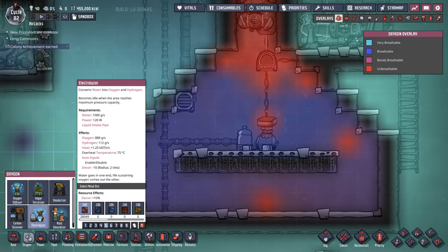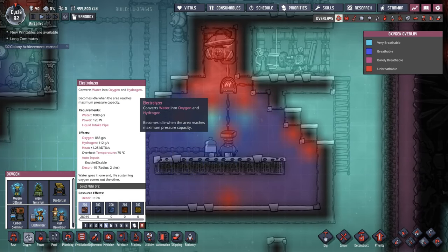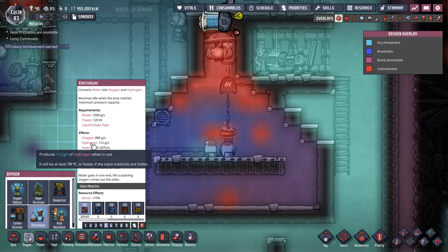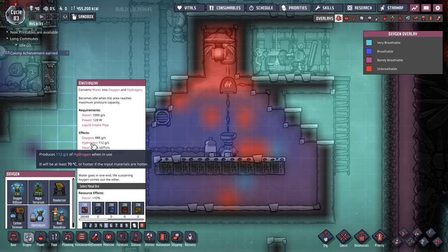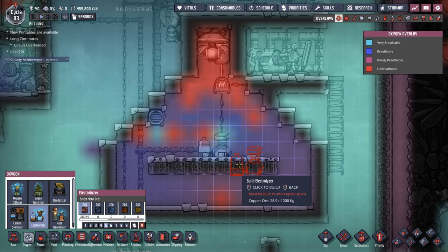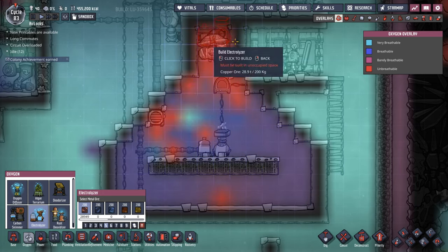Our next real oxygen maker is the electrolyzer. The electrolyzer is really the workhorse of most bases. It takes in water and power, and it gives you oxygen and hydrogen, and a fair amount of heat you have to deal with, mainly because that oxygen is going to come out at 70 degrees, same as the hydrogen. By the time you normally get up to electrolyzers, you've gone past that three, four, five dupe starting point — you're probably at 10 plus dupes. Especially if you get up to larger bases at like 20 or 30 dupes, it's a lot of heat you're going to have to find somewhere to deal with. There are lots of different systems for how to do a self-powered oxygen maker, a SPOM. I'm going to show two quick designs.